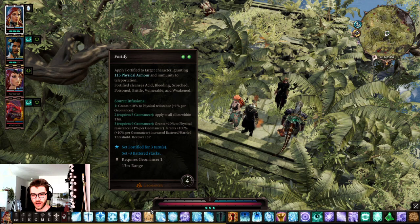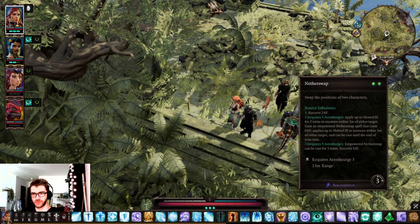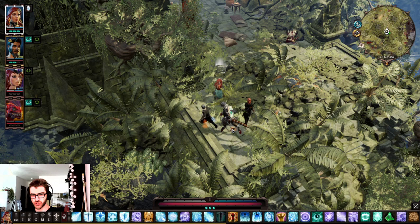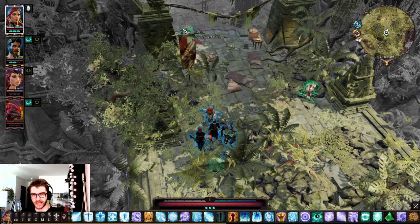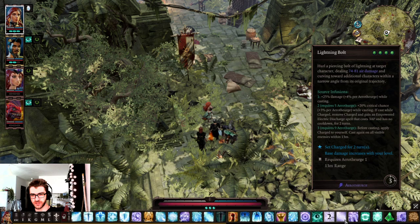You should definitely take some Hydrosophist abilities. Fortify from the Geomancer tree also helps a ton. And then you're basically free to choose anything else you want. I think having Nether Swap generally speaking helps a lot. Aerothurge 3 is great because it allows you to swap the position of any two objects you can see in combat — those can be bodies of enemies, actual opponents, or your own characters. So it's just an extremely potent spell for just two AP. You can basically move anything around — switch an enemy and a body in combat. Having three levels in Aerothurge is extremely useful.